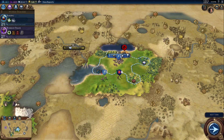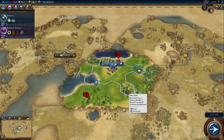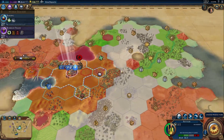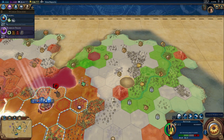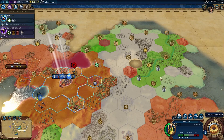Does it do enough different to separate itself from Civ 5? Yeah - the district system, which I was complaining about a little bit, I actually liked. I was just complaining that I couldn't do my one uber-city playthrough. That forces me to make multiple cities so I can have different museums to store all the tourism works and artifacts I'm digging up. It's neat that they're asking you to specialize your cities and expand more.